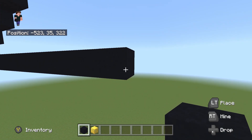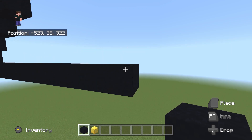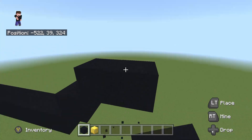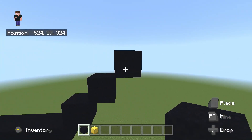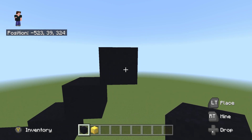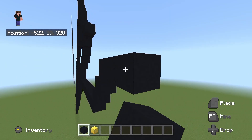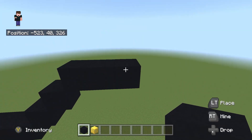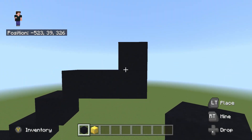Once you've placed 11 going to the right from here, we're going to do 3 upright diagonals - so 1, 2 and 3. Once you've done the 3 upright diagonals, we're going to place 2 going to the right from here - so 1 and 2 - and once you've placed those 2 going to the right, we're going to place 1 on top just like so.